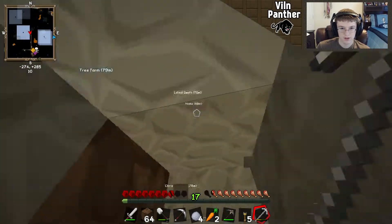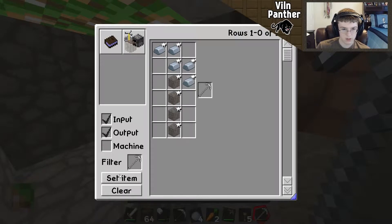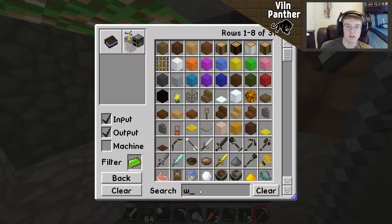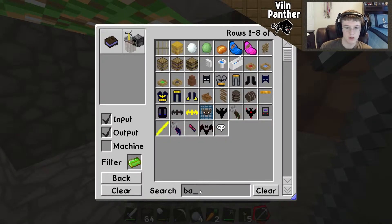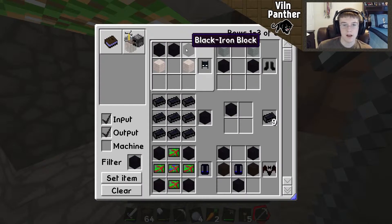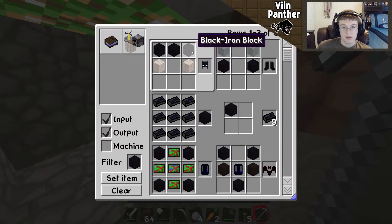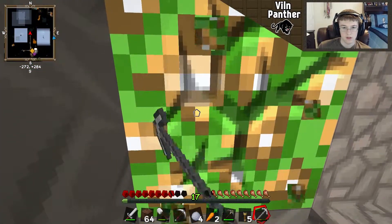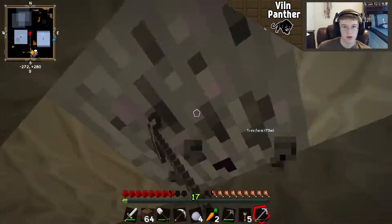What does the willpower do again? I think it's for the Green Lantern stuff — it has the ring and everything. For Batman — it is black iron, but I need to make a black iron block. The cloth looks pretty easy to make honestly, I just need a lot of black iron which doesn't actually seem that hard to get.